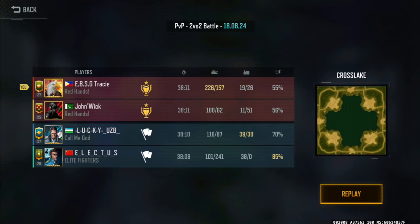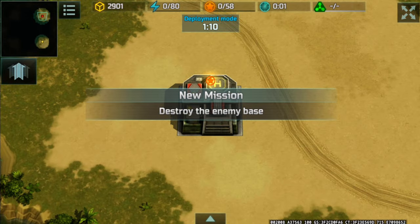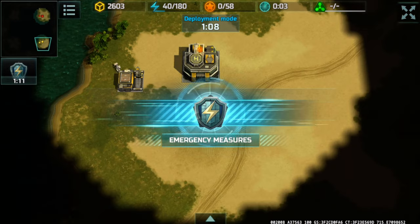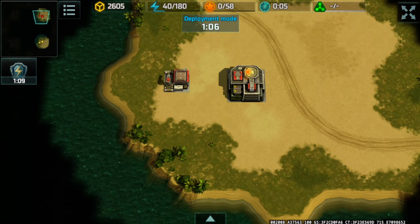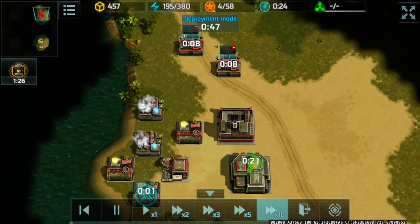Please excuse my voice. Okay, here we go — I'm going to be the red player, my partner is yellow. We're in the right-hand corner of the map. Let's go as we gather the containers and deploy our base.